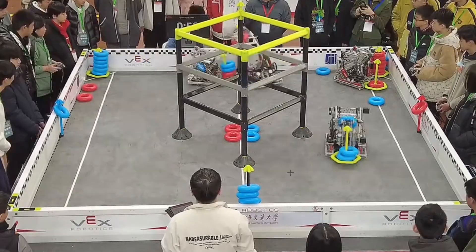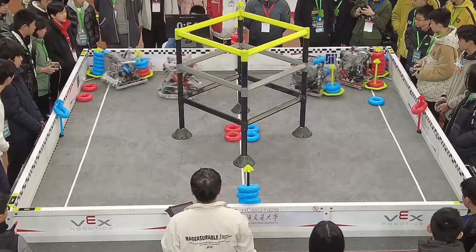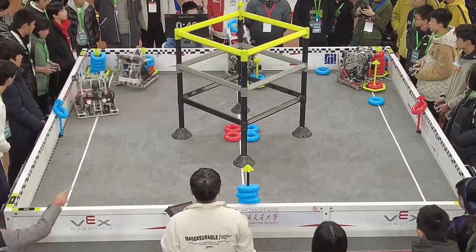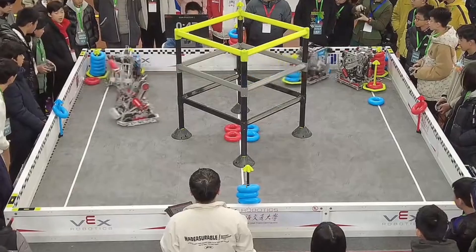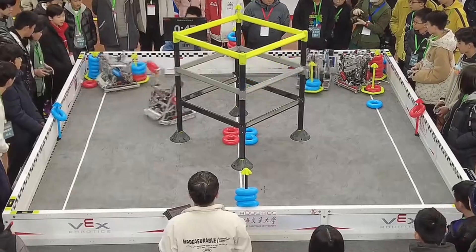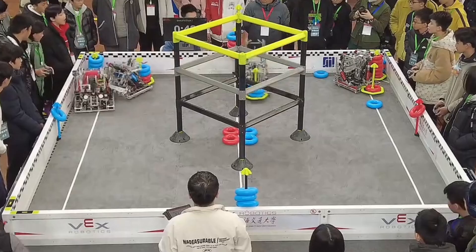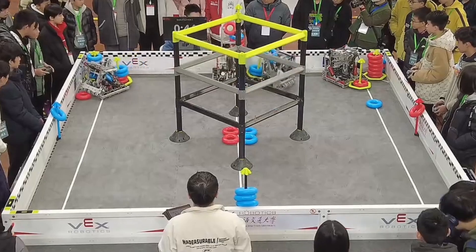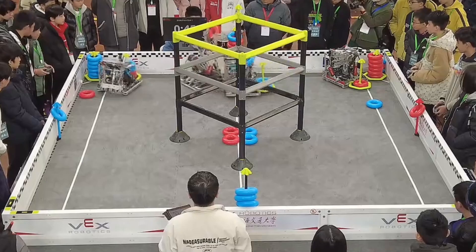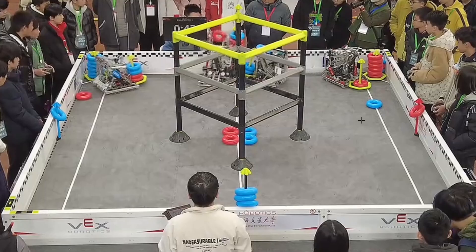Blue quickly goes and grabs the wall stake from red. This is just another showing of red overextending — chasing blue into that corner trying to get corner control — which results in blue taking that top stake. Red has to go for a different wall stake now, but they don't, because this one is so empty. Drivers and drive teams sometimes get over-focused on one thing. You have to handle the stress and be open to all the opportunities on the field. They could be getting this empty wall stake, but instead they're fighting blue over the contested one, where there's no room with four robots in one eighth of the field.